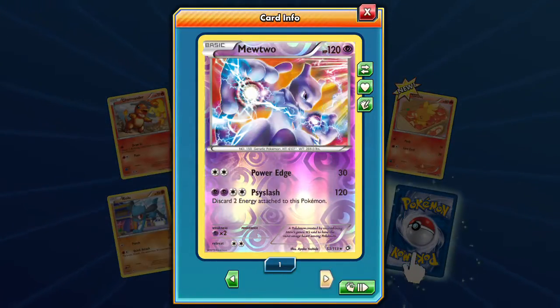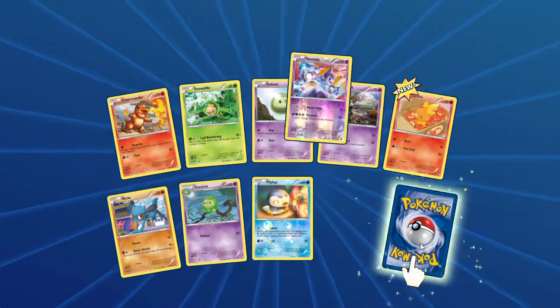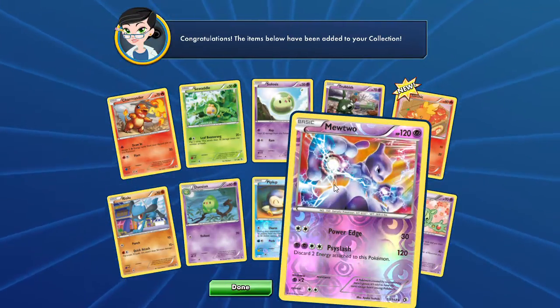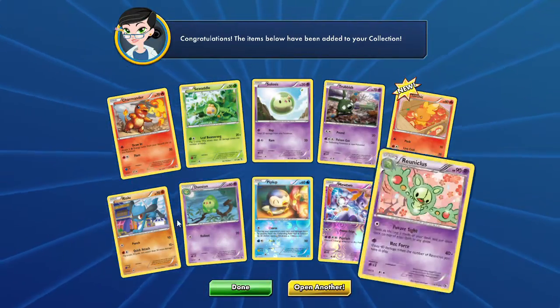Our rare is a reverse Mewtwo — very very cool. And our rare is a Future Sight Reuniclus. I can never say that right. Net Force does 40 damage times the number of Reuniclus you have in play — super cool attack but super hard to get going. It's a Stage 2 with only 90 HP, yikes. So we got psychic types and more psychic types — another Mewtwo. I actually kind of like it better in holo form.